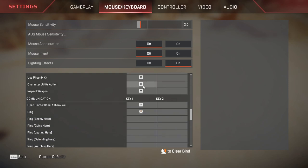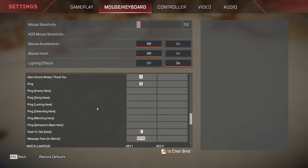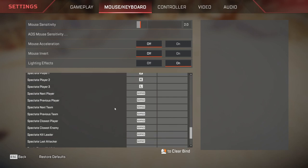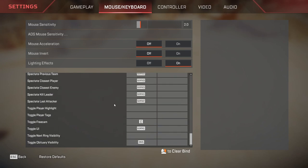Communication includes open emote wheel, which is set to the key next to 1 on your keyboard. Ping is your middle mouse button. You have different types of ping but you won't be using them often — just hold down the middle mouse button to select them. Push to talk is a very important keybind; I recommend binding it to one of your mouse buttons — mine is bound to mouse button 5. Message team: press enter, type the message, and send with enter. Other keybinds like numpads and spectate closer enemy are completely unnecessary.